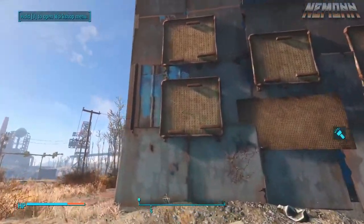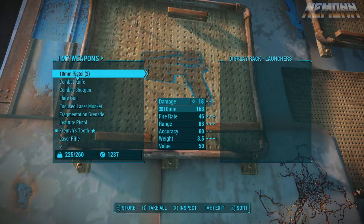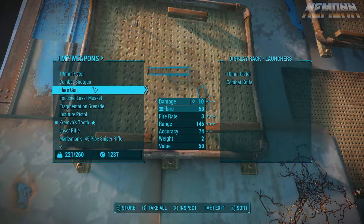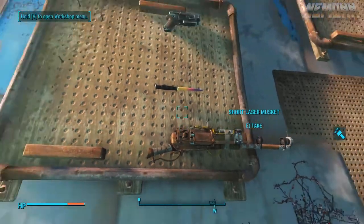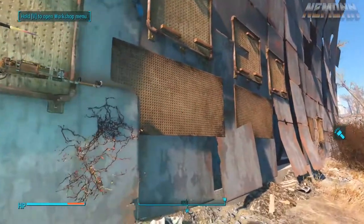We're going to go out of the workshop menu and we should be able to transfer stuff into the racks. Let's go to my weapons and start putting stuff in there. We'll do this one — wait, can we put that in there? Let's try it, let's see how it looks. Holy crap, that looks freaking incredible! Let's put some more stuff in here.